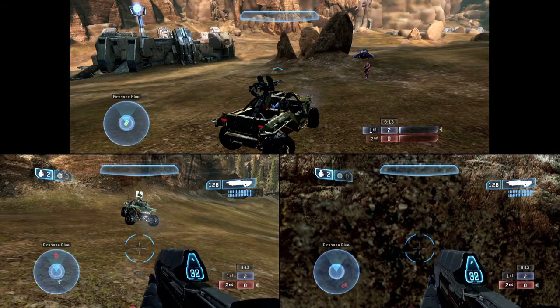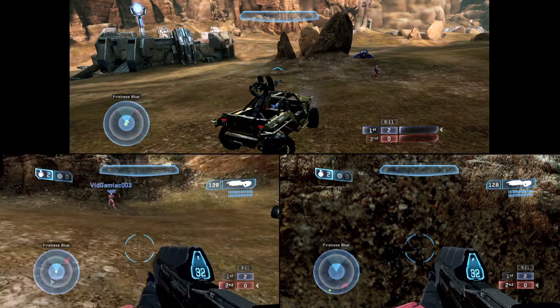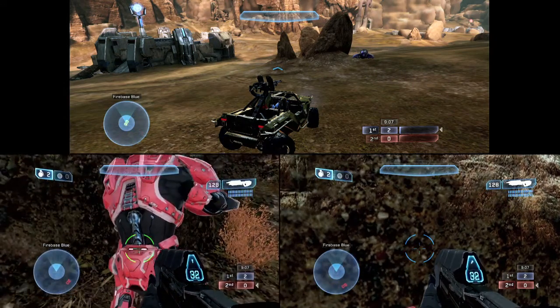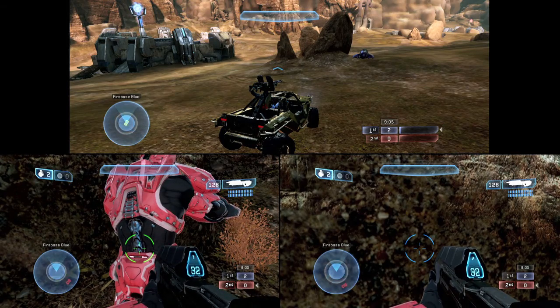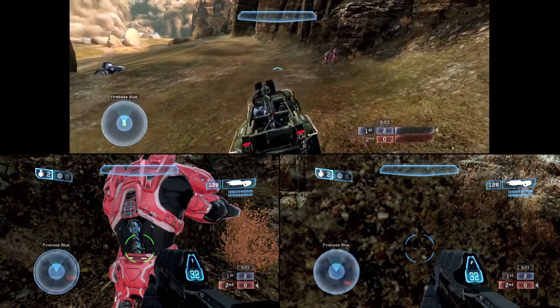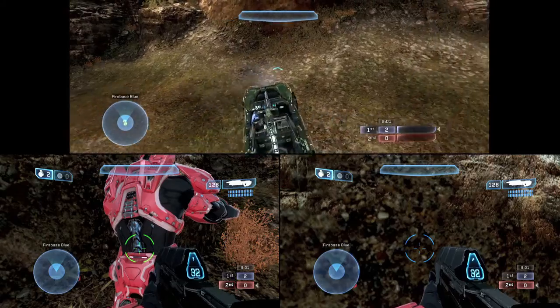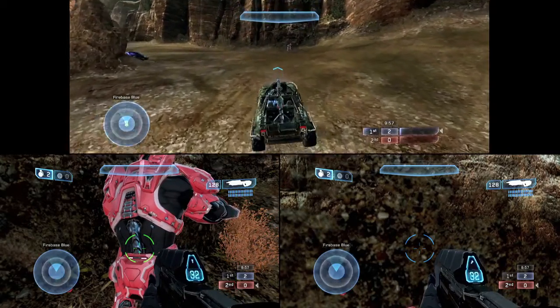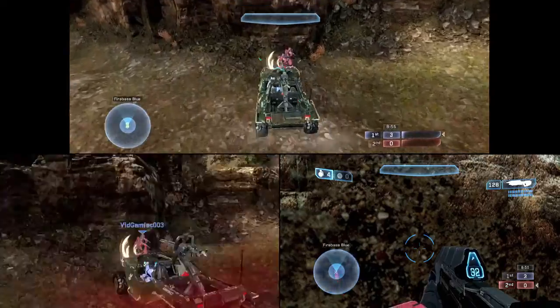If you're playing Team Slayer — or Free-for-All, you can do that as well — make sure you hop into the same Warthog and group everyone up. Then gather everyone in one place. You want to put the two people you're going to kill, so the second and third controller, up against a wall touching each other. Then back up with the Warthog and slam into them, trying to kill both of them.